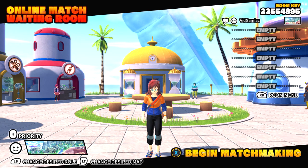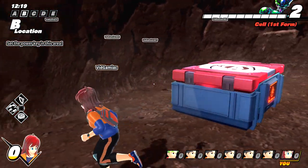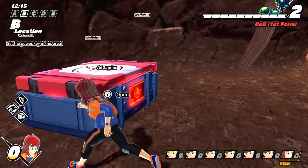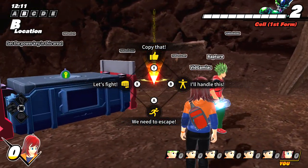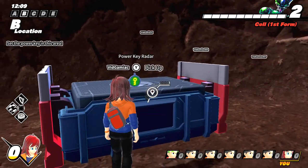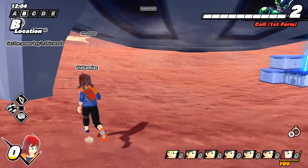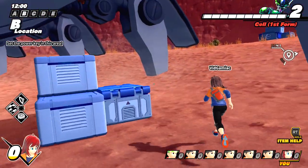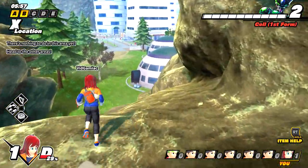Once you set your role and get into the game, I'm going to recommend the first thing you try to go for is a power key radar. Make sure you keep opening up red chests and hopefully you find one sooner rather than later. Once you have the radar, hold right bumper and then hit B to use it — it's going to show you the location of all of the power keys if you are within their vicinity.